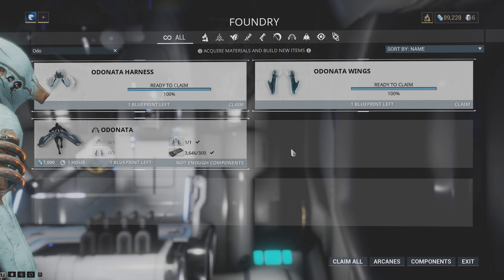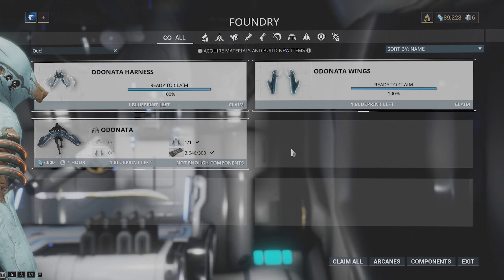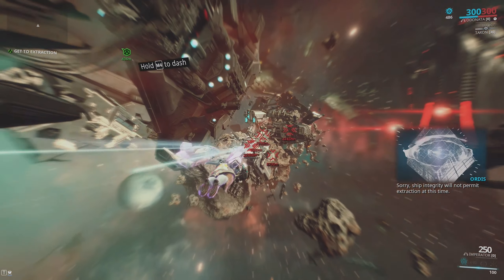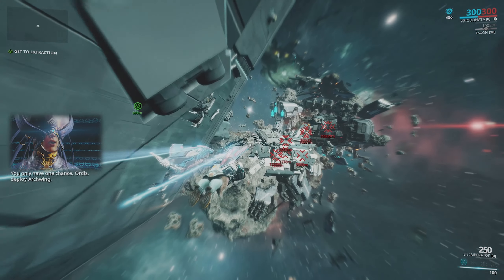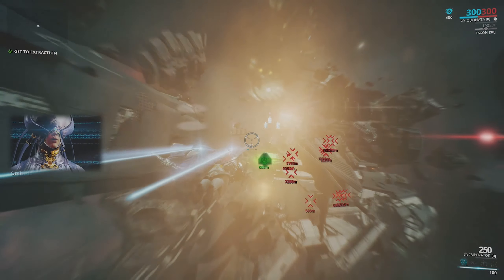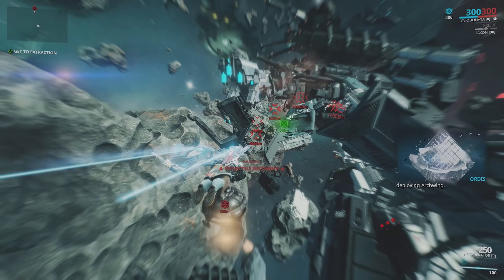Once you've completed all the excavation missions, you'll be required to build all three parts: the harness, the wings, and the systems, so then you can build the Odonata Arc Wing itself. After crafting the Odonata Arc Wing, you'll be required to play an Arc Wing mission for the first time. Arc Wing is not Warframe's best content in its current state — most people have a love it or hate it relationship with it. It doesn't play a huge role in the overall progression in the game, so don't worry too much about it.